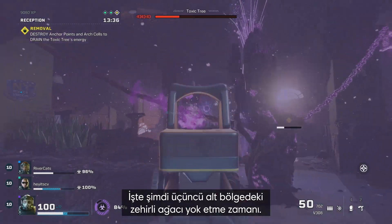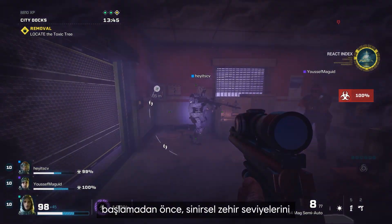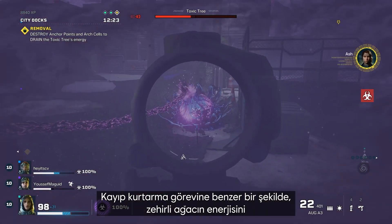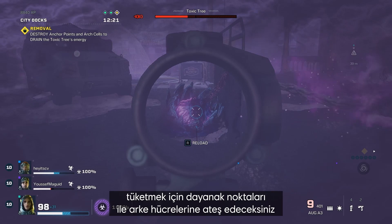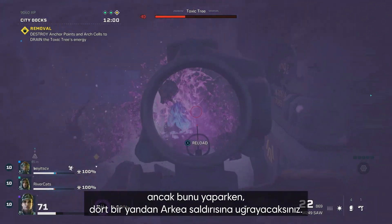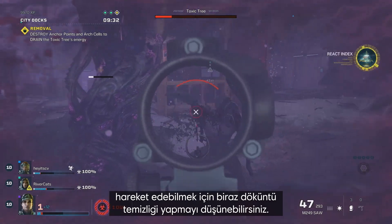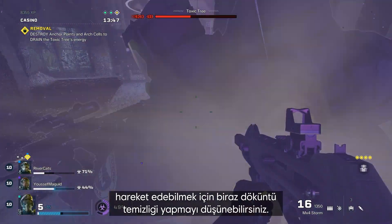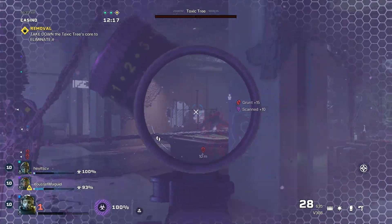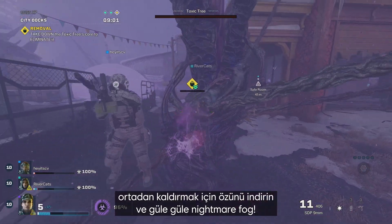Now it's time to destroy the toxic tree in the third subzone. First, you've got to locate it. But before you start attacking the toxic tree, hit up a safe zone and keep those neurotoxin levels in check. Similar to the MIA rescue mission, you'll be shooting anchor points and arc cells to drain the toxic tree's energy, but you will be attacked on all sides by Archaeans while doing so. You may want to set up some defense before you start the attack and do some sprawl cleanup to get around. Alibek's decoys might also come in handy to distract enemies. Once you've taken care of the anchor points, take down the toxic tree's core to eliminate it — and bye-bye Nightmare Fog.